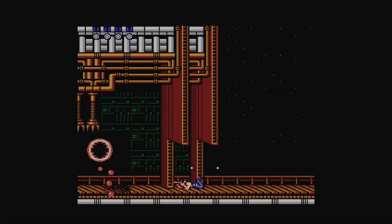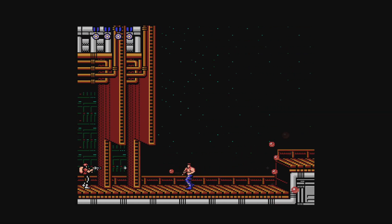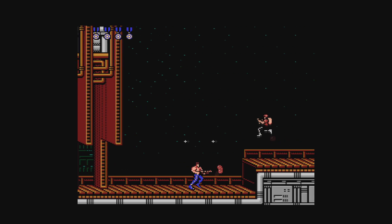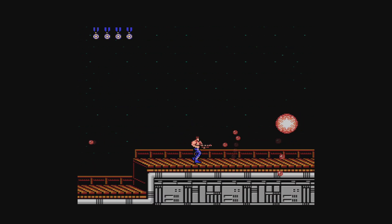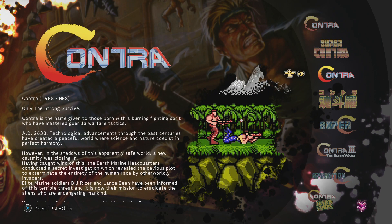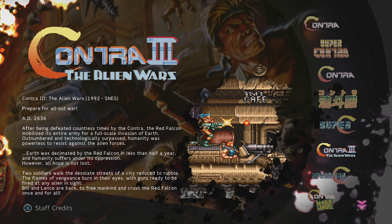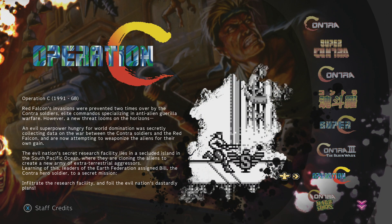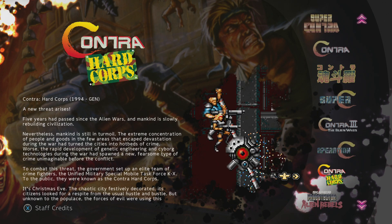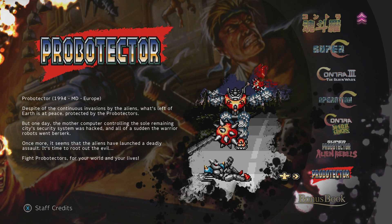Let's jump right in and see how this collection turned out. This is the third collection Konami has released this year for its anniversary, and it's filled with some of my favorite games from one of my favorite series of all time. The collection includes the arcade versions of Contra and Super Contra, Contra and Super C for the NES, the Japanese version of Contra for the Famicom, Contra 3: The Alien Wars for the SNES, Contra Hardcore for the Genesis, and Operation C for the Game Boy.